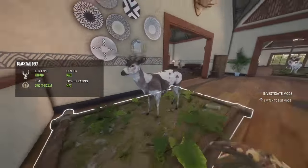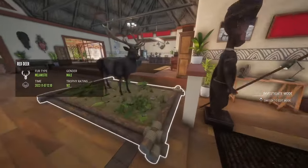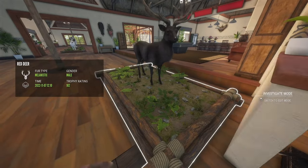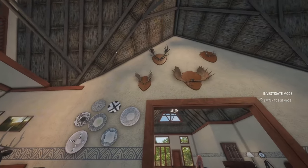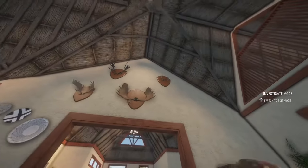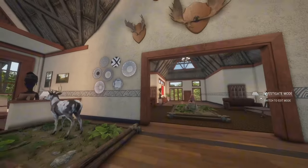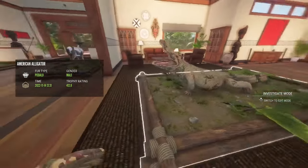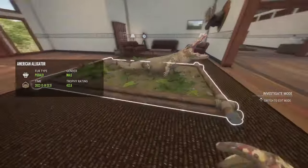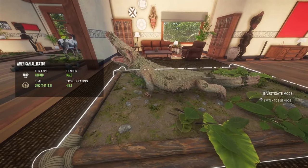Starting off we got a pretty big blacktail deer, and one of my favorite trophies on PS5 — a melanistic red deer, really beautiful creature. Got some diamonds: a fallow diamond, a moose diamond. One of my favorite trophies is this piebald alligator — I got this before Emerald Coast was a thing. Such a beautiful creature.